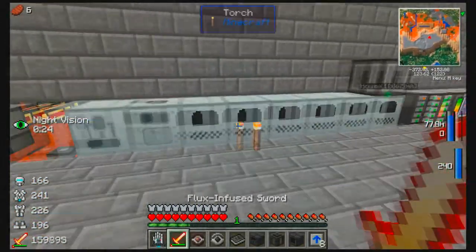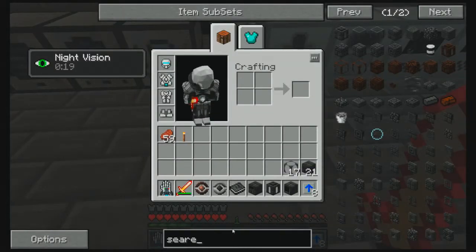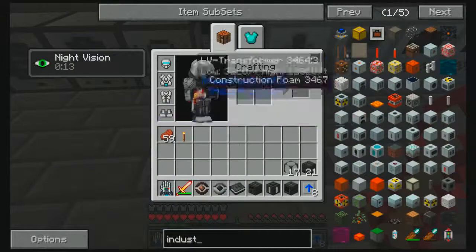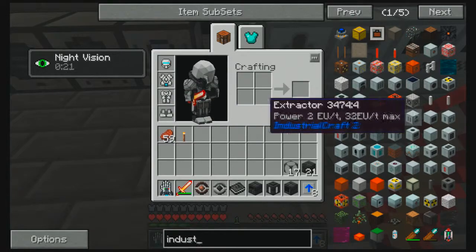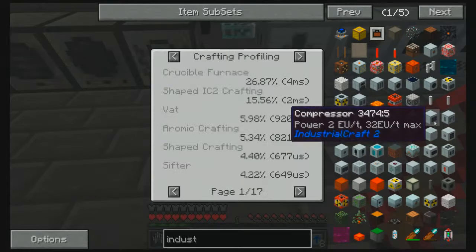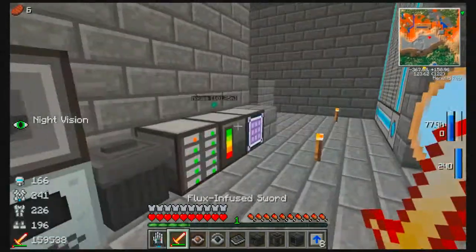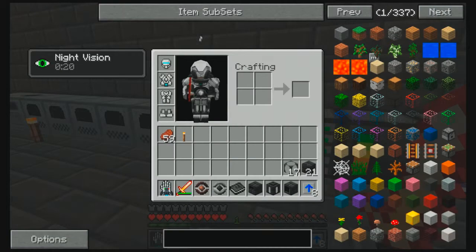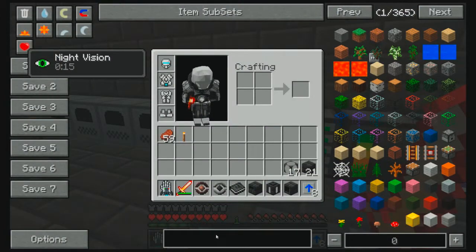There's a macerator extractor — I don't know. Let's check Industrial Craft. It was probably the compressor, that's probably what it was. Mr. Compressor is probably destroyed. We're just gonna spawn that compressor back in. I don't know how that even happened, that's beyond me.